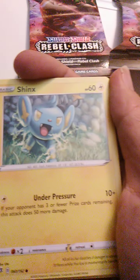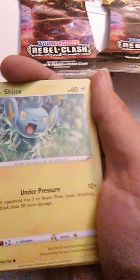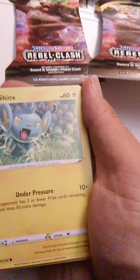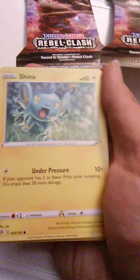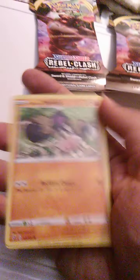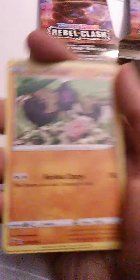I know that one of the Shinx line has x-ray vision. I developed an appreciation for the Shinx line — I believe it was Luxray — from the Pokemon movie 'I Choose You,' because there's that whole scene where someone became a Pokemon healer because his Pokemon died protecting him. In his defense, he was kind of young and didn't know better than to wander out in the cold looking for his parents.